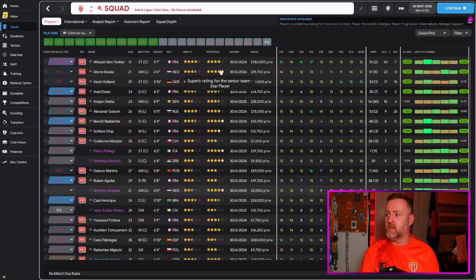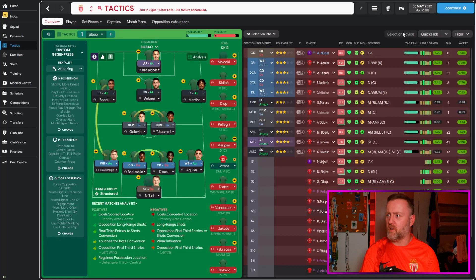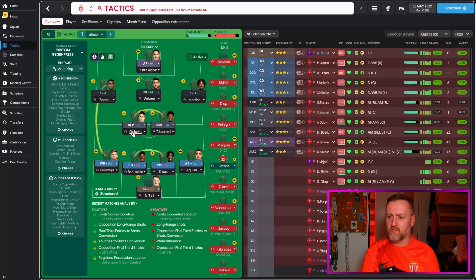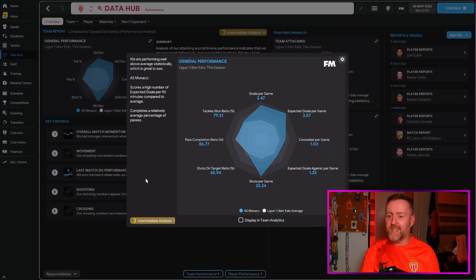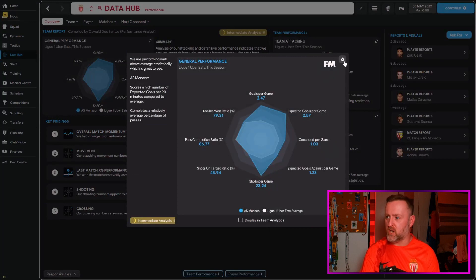Let's look at the individual players to give you an idea what this tactic does: Ben Yedder with 43 goals, Boadu with 22 goals and 13 assists, Volan with 17 goals and 15 assists — Luke talked about these two doing really well. Golovin with 26 assists — was he the shadow striker? Mostly. 18 assists is massive. Sophie and Diop both contributing. 2.47 goals per game, 23.24 shots per game — oh my god.